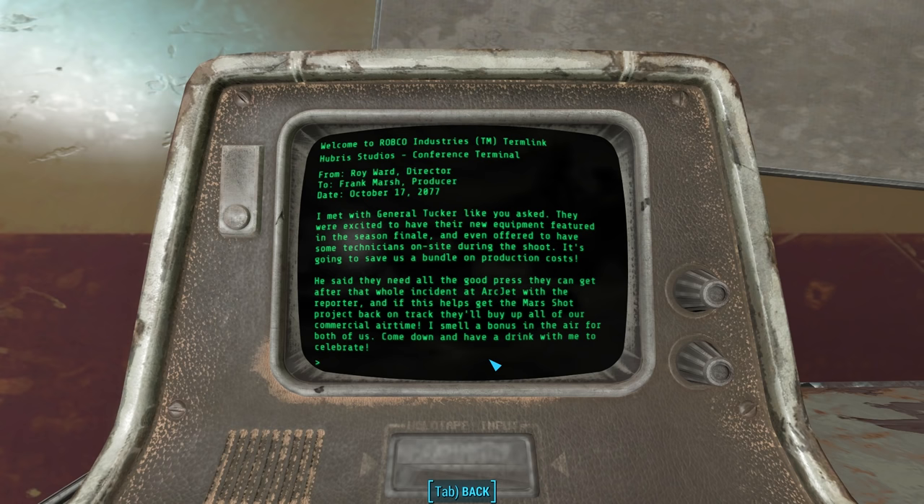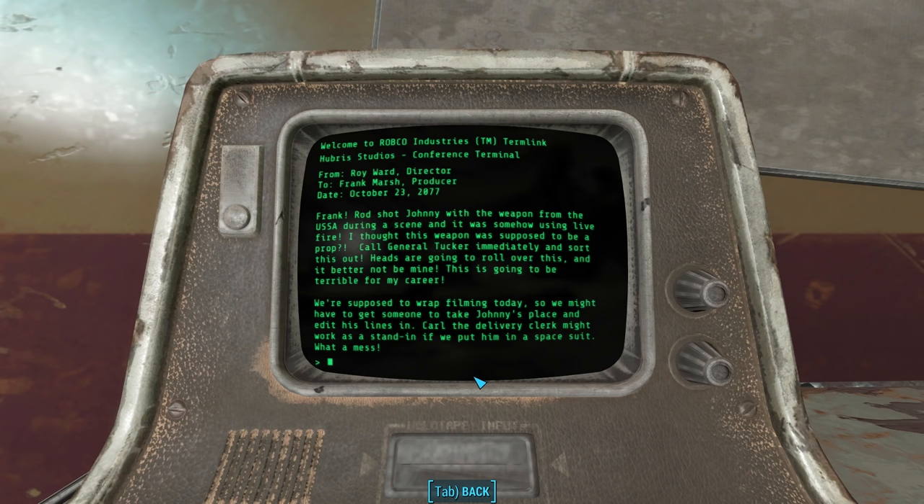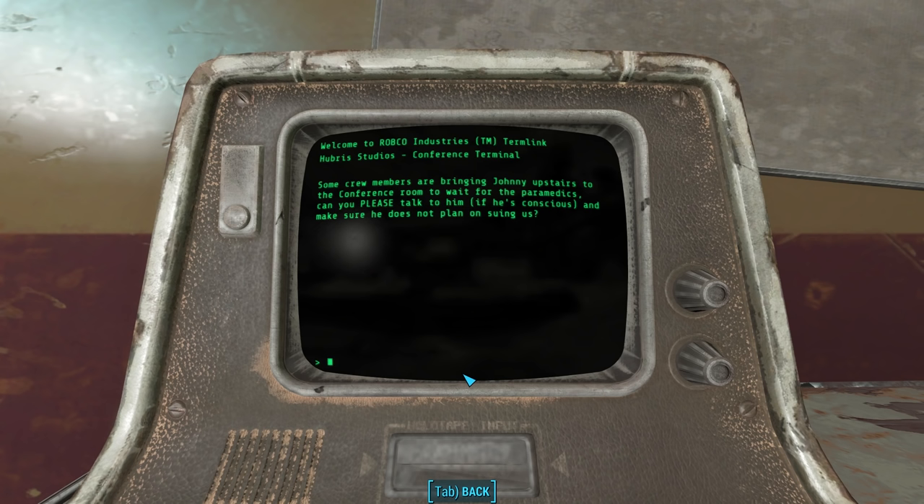In the next intramail from Roy Ward regarding an accident, October 23rd, 2077: 'Frank, Rod shot Johnny with the weapon from the USSA during a scene, and it was somehow using live fire. I thought this weapon was supposed to be a prop. Call General Tucker immediately and sort this out. Heads are going to roll over this, and it better not be mine. We're supposed to wrap filming today, so we might have to get someone to take Johnny's place. Carl, the delivery clerk, might work as a stand-in if we can put him in a spacesuit.' Some crew members are bringing Johnny upstairs to the conference room to wait for the paramedics, and he wants to make sure Johnny doesn't plan on suing them.